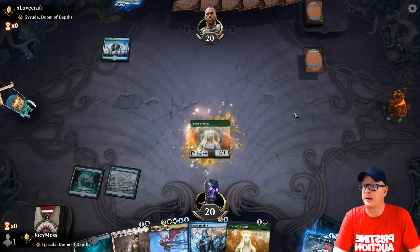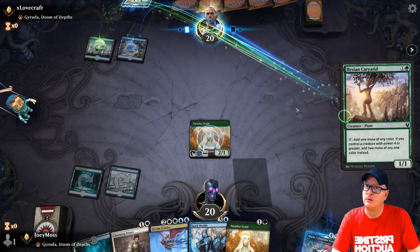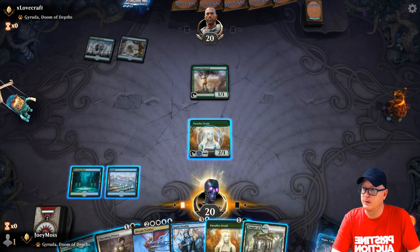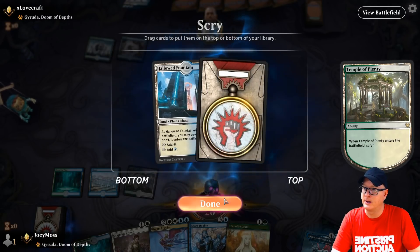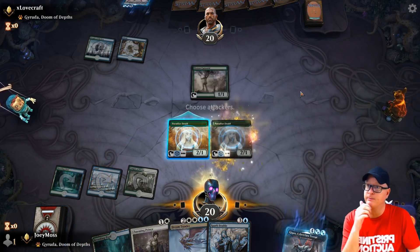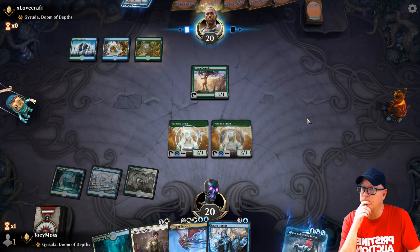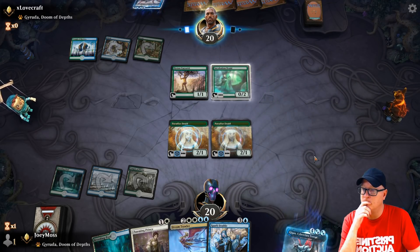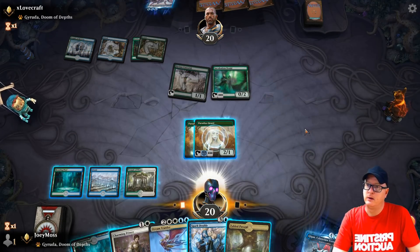It looks like we're gonna combo off first. We draw one more land and our opponent's gonna be in trouble. That's a good card too, a fun little one to include. I think here we play this guy tapped. We're not gonna need another land because we already got what we need here as long as our Paradise Druid just chills on the field. All right, we got it first.